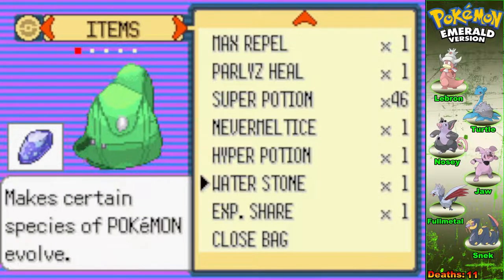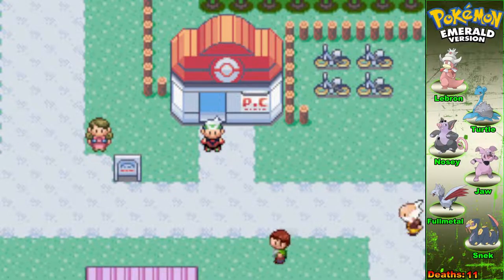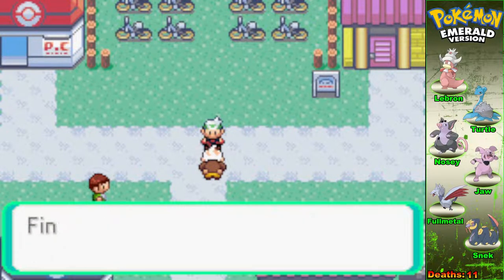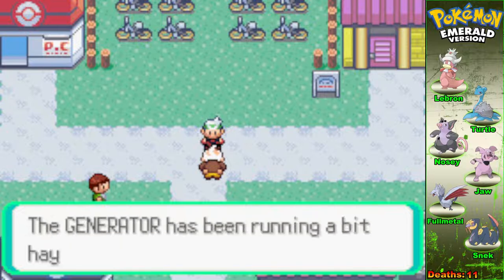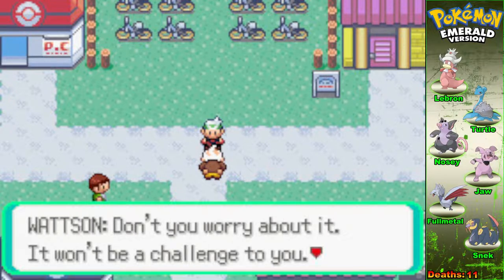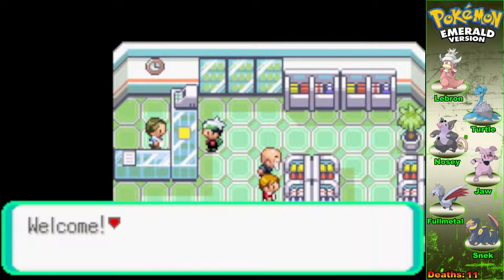Is there a point of having a Quick Claw on a Slowking? There is — there's no other item I would use. Now I'm in Mauville because I was training up in the desert area — that's how I got everybody to level 30. So we're going to go talk to Watson and head to New Mauville, where we can get a couple of encounters since there are a few static encounters. After doing this properly, I'll be able to get my hands on... hopefully something good. If it's not, I'm going to cry.